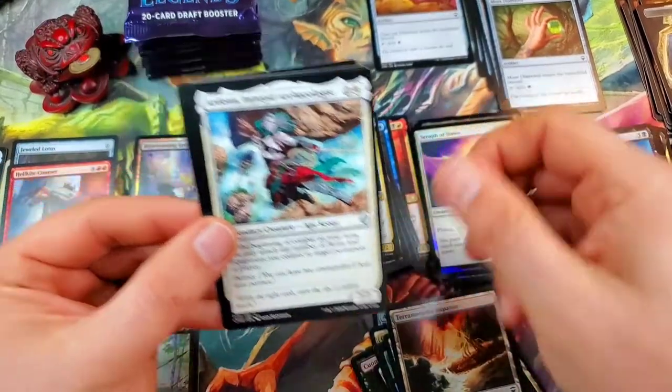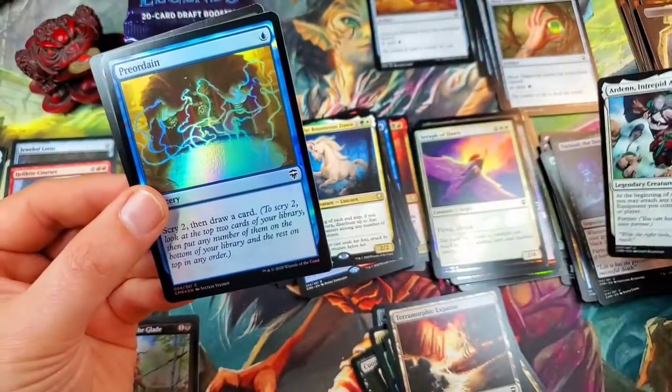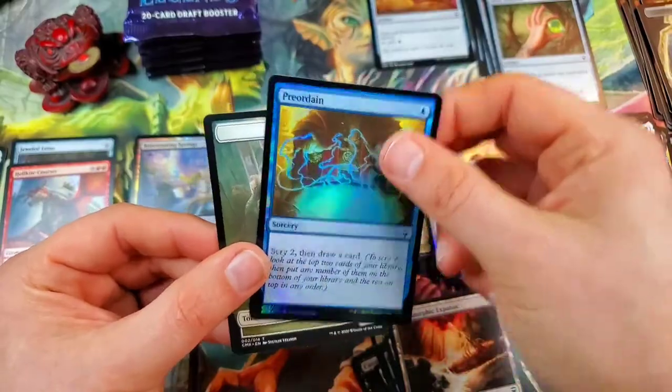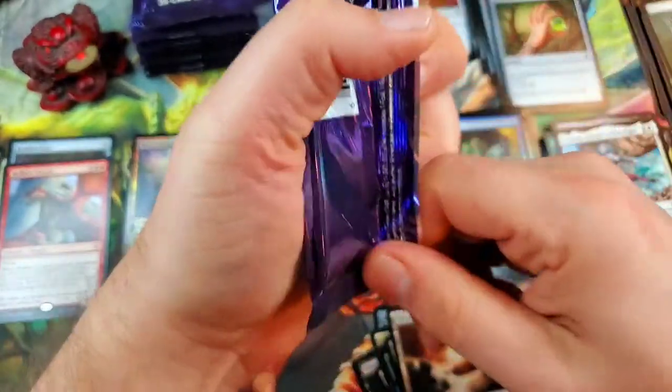And then Ardenn, Intrepid Archaeologist, with a foil Preordain. That's actually a very good foil to pull — if you're going to pull a common foil, you definitely want it to be Preordain. We are headed into the left-hand side, the left stack.